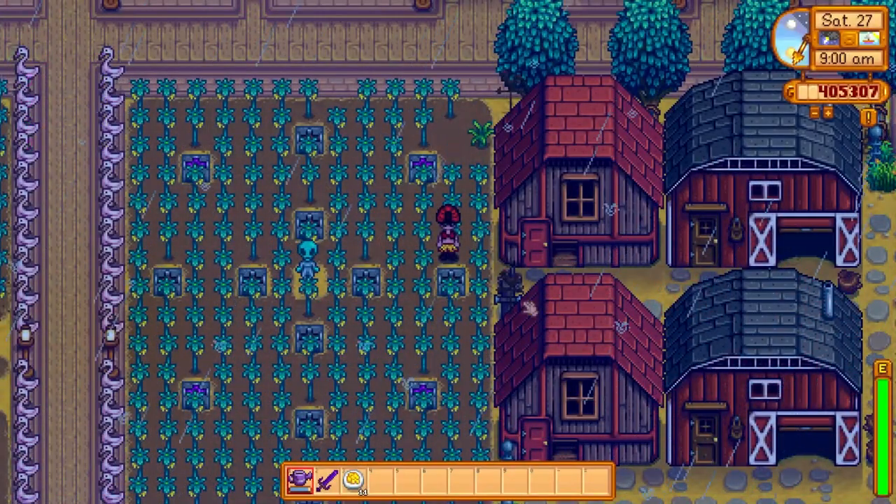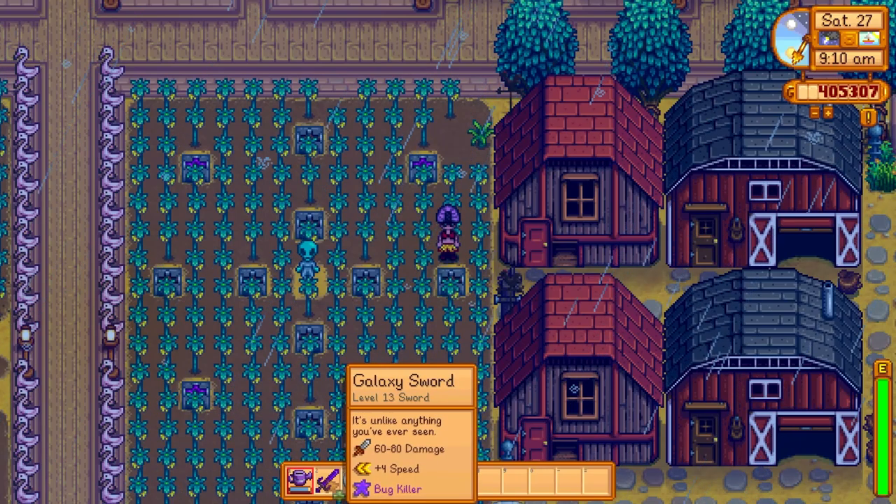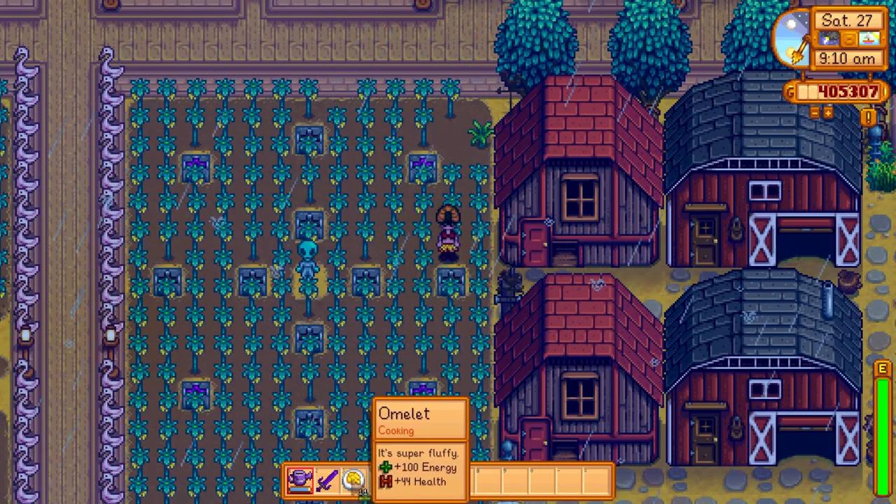The list of items you'll need to make your way through the Volcanic Mine is a lot shorter than the Skull Cavern. All you'll need is a watering can, a good sword like a galaxy sword or a lava katana, and food that heals somewhere around 40 or 50 apiece.